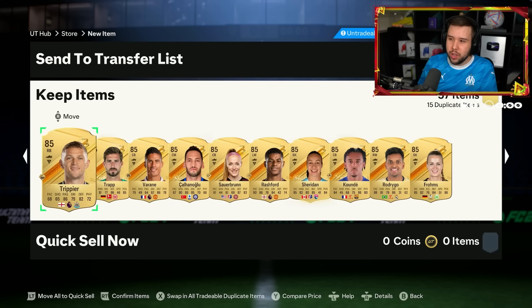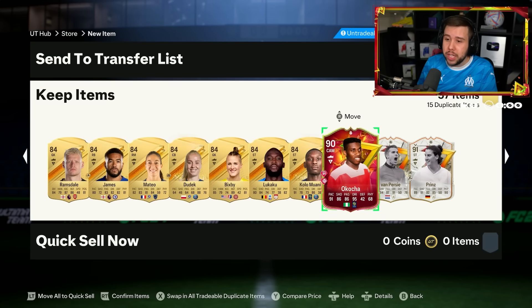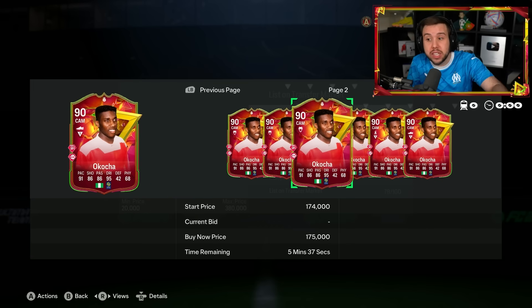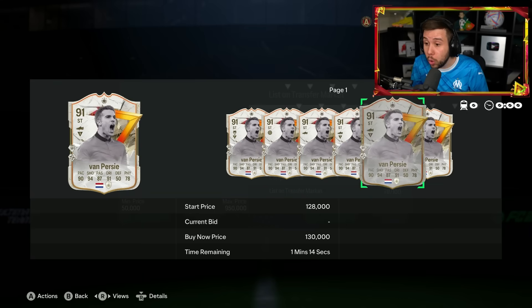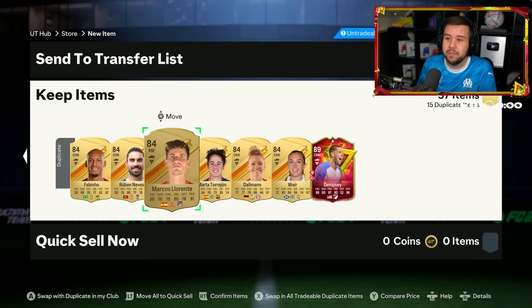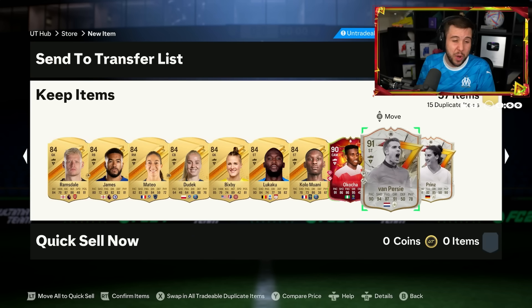What heroes? What icons? Van Persie, JJ Okocha as well - the better version? He was extinct at one point and now he's 160,000 coins. Van Persie's pretty decent and cheap. 91 Prince. Another Dempsey in the dupe section. For a 400k pack, it could have been worse, but it's still an L.